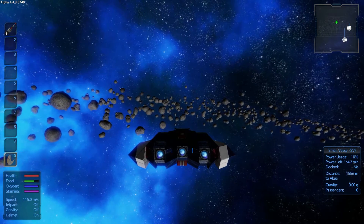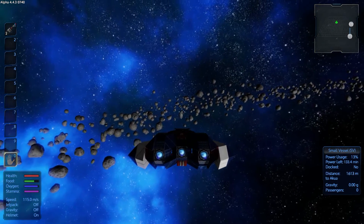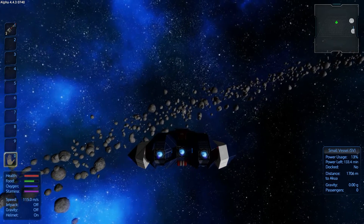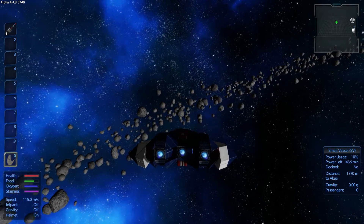I think I'm just trying to go too fast — I've said this before, but I do believe that's the case. I would like to get the stuff for the advanced constructor taken care of. At least the parts for it. Have it built, put it in a chest, and have it ready to go so when we do find a location for our base, we'll have it ready to go.